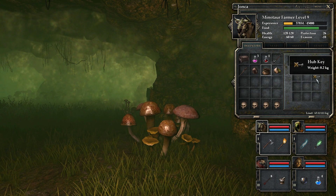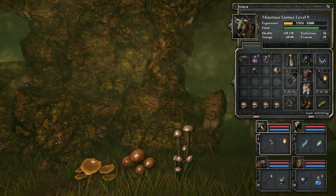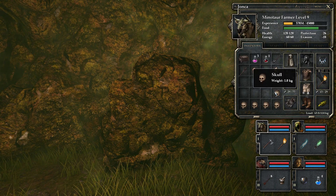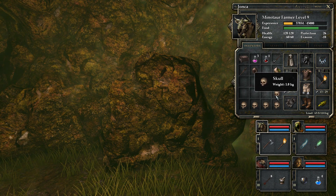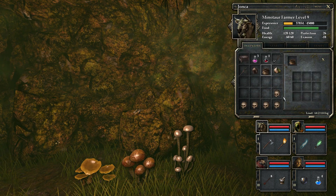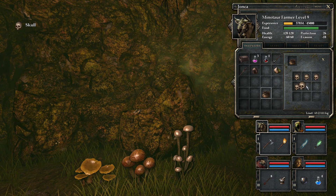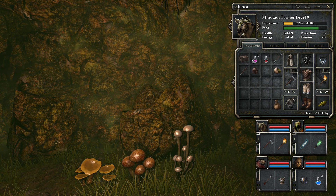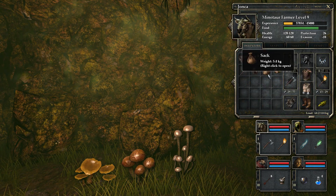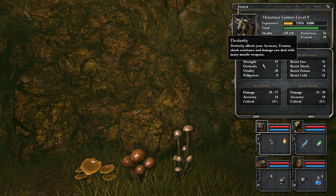Here we've got something called the hub key - this is awesome and we'll get to use it pretty soon. We've already been to the hub, that was the place with all the teleporters. There was a hub location in the forest, in the swamp somewhere. We may need that key for that. Here we've got a skull on the floor - another skull. Someone was mentioning the idea of using a sack to hold the skulls, which is a great idea. So now Jonka's going to have one crate filled with food and a sack filled with skulls. You'll notice this keeps his stats buffed - he's got 33 strength; if we lift the bag away he only has 28.